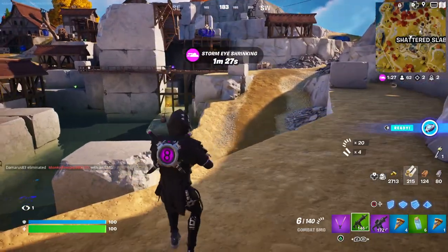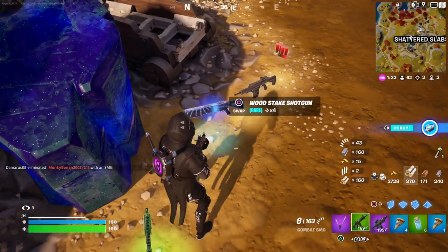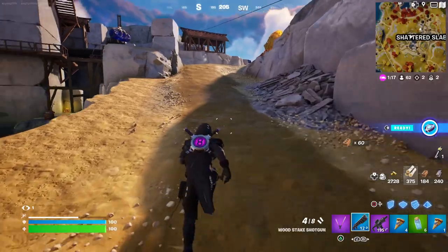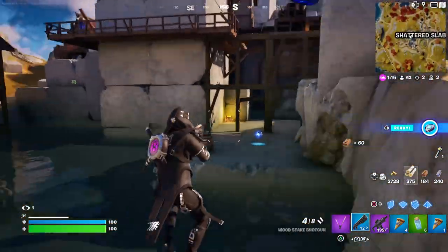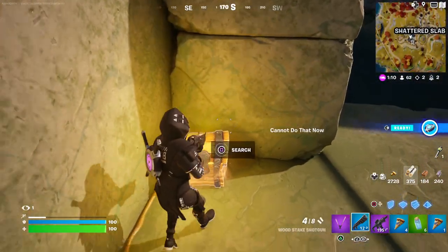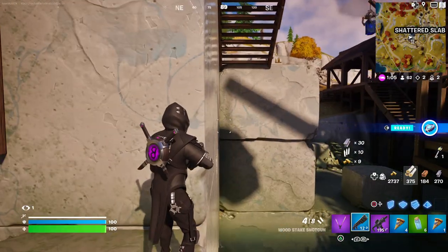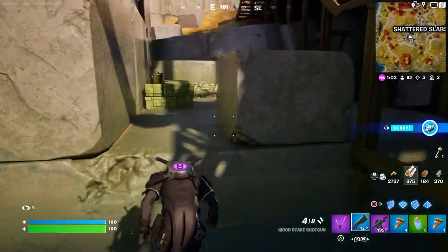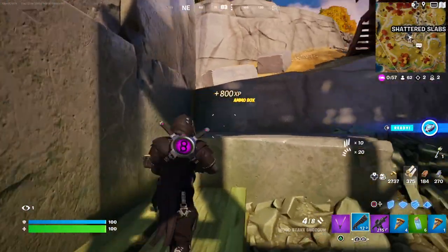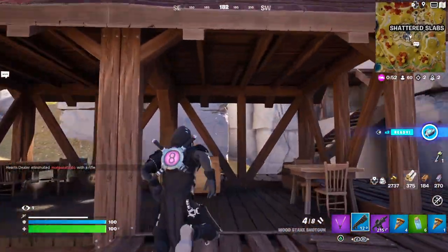People will know there's been gunfire in this direction, so hopefully no one will come over. I want to get my loot up as much as possible and still get that pumpkin rocket launcher and the witch's broomstick — that is my task for this game. I'm going to go around this location picking up all the chests since I used to come here often and know where most of them are.